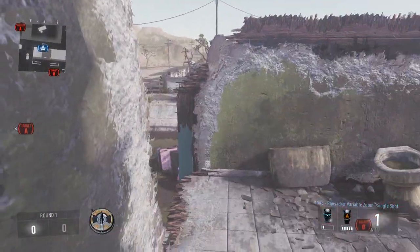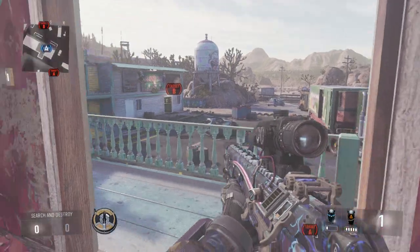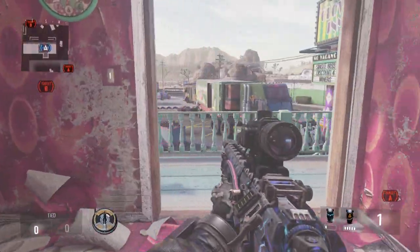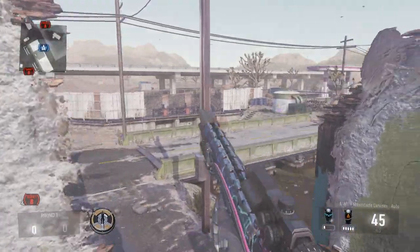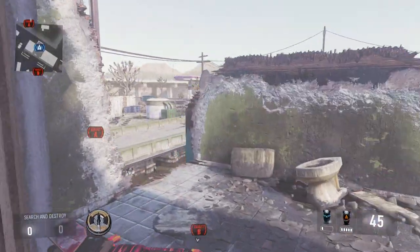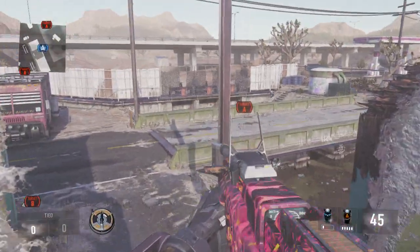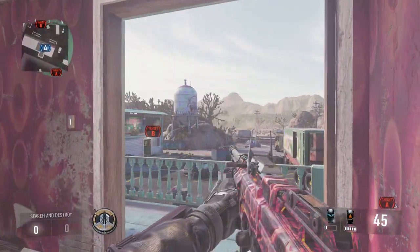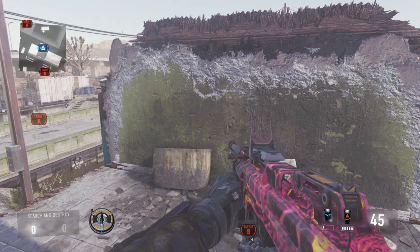From here you can actually bank a nade and hit the spot, and you can run out here to catch people running middle or bank it — it's a pretty easy bank and you can land it where you want. From this building right here, be careful obviously, but you can come up inside. This is a spot I recommend because you can nade both bomb sites pretty easily from here — run out and nade or pre-aim snipe. That's going to do it for this map! Hope you guys enjoyed, drop a like if you did, subscribe if you haven't, and I'll catch you in the next video.